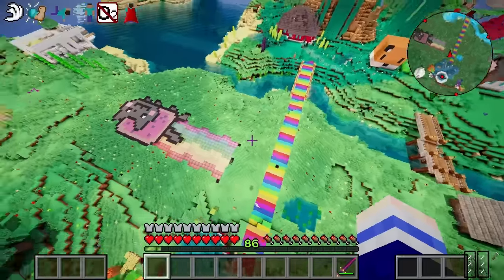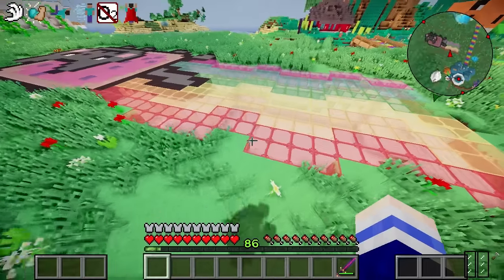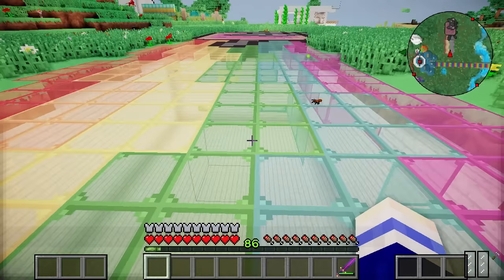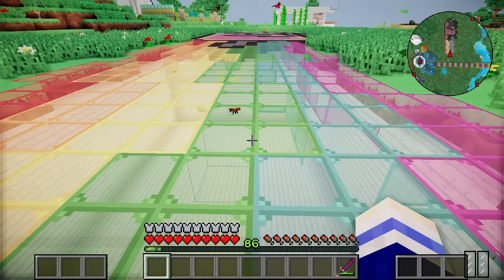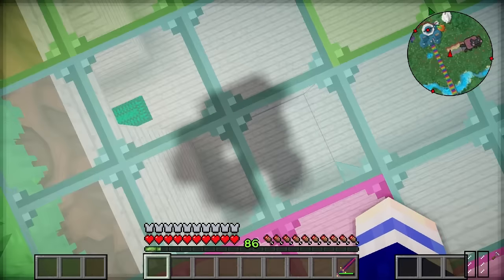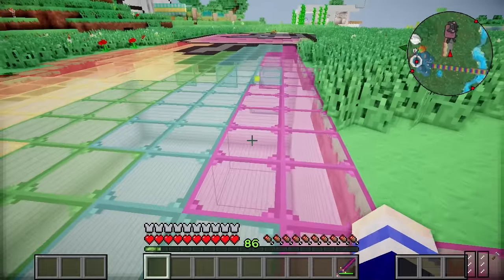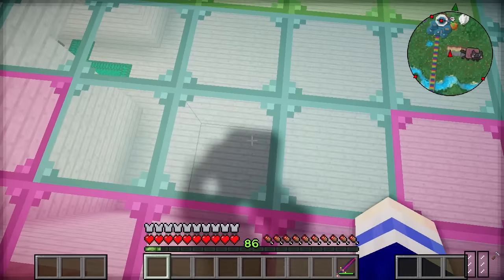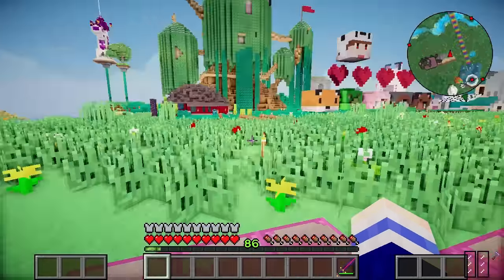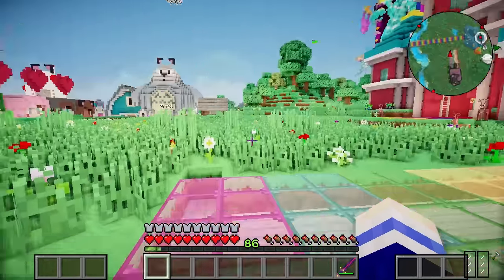So obviously today we are building my secret base. Although it's not very secret because you can probably guess it's right underneath this little rainbow here. I thought this would be a really cool ceiling for the base, but the question is how the heck do you get down there? You can look down on all of my secret operations. Everyone on the server is nice and does not burgle other players - except for when they do.